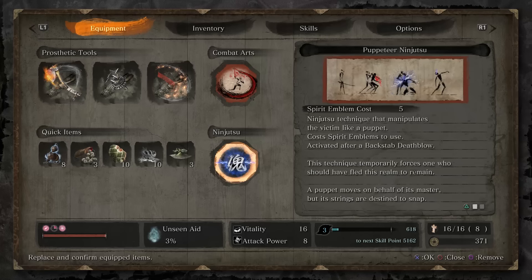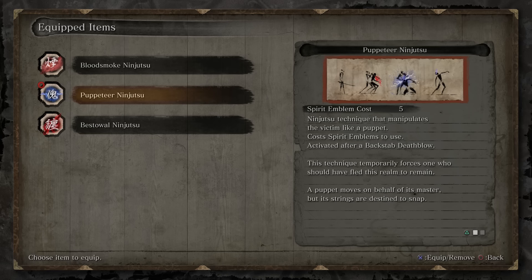The second thing we're going to need is the Puppeteer Ninjutsu. You earn this from defeating the Folding Screen Monkeys encounter. I do have a video detailing where that is and how to complete that encounter, but one of the rewards is this Puppeteer Ninjutsu technique, which is going to be very important.